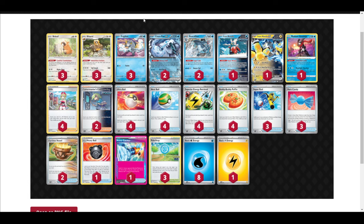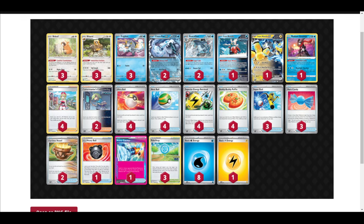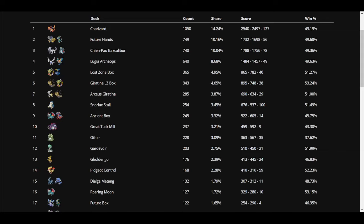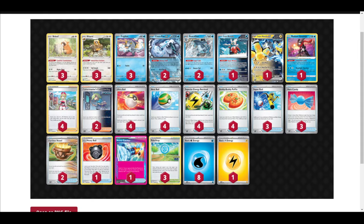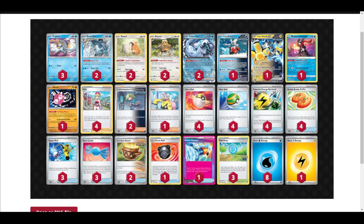You have lots of ways to recover energy — three Rod and four Superior Energy Retrieval in this list. Put them on Chimpow; don't be worried too much about discarding them. Keep track of how many Rods and Superior Energy Retrievals you have left. The matchup is really complicated — it's actually a really fun matchup for both sides. Iron Hands is not amazing unless you're really pushing early and they're not off to a great start.